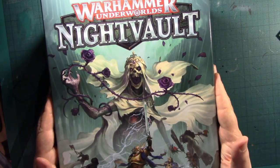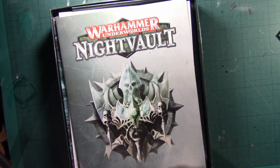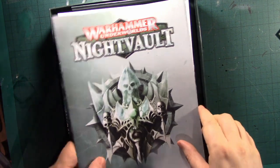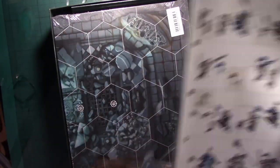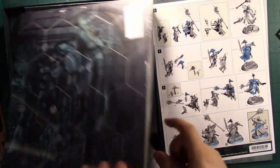Warhammer Underworld's Night Vault. I took the cellophane off camera because of all the problems I've had with that. If we have a look, we've got the rulebook, instructions, and learn to play, which goes through playing really quite quickly. We've got boards.